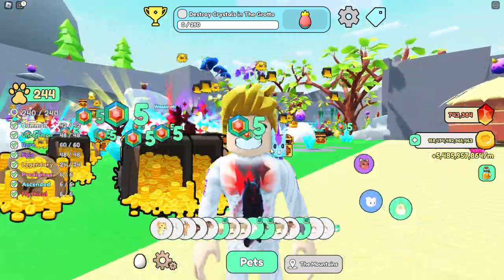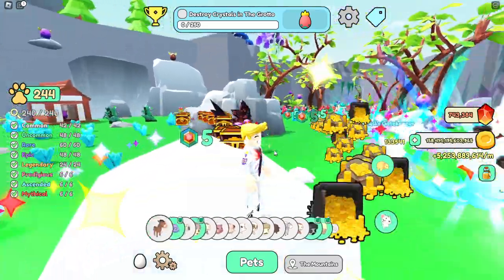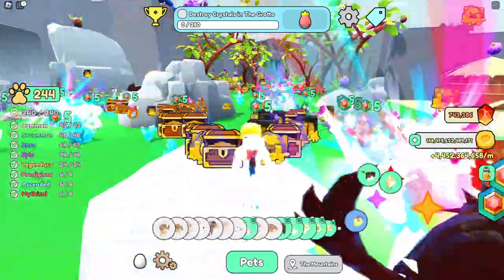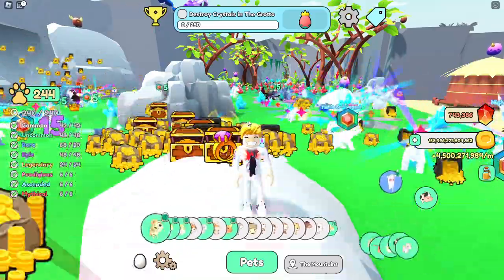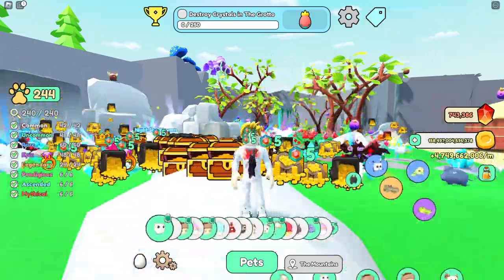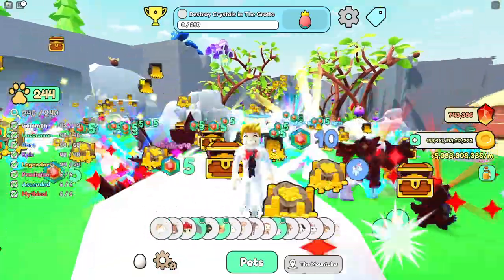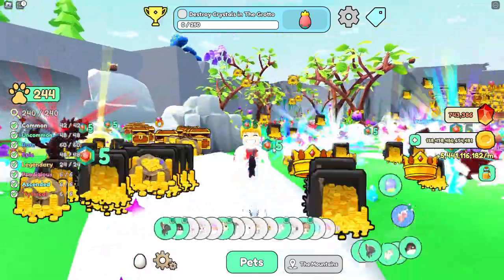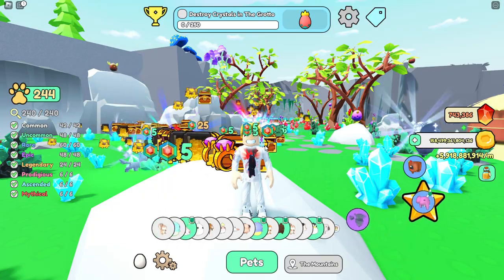There is one more very important thing I forgot to say. When an exotic crystal is broken, you get points for it. But it's not only you that gets points — every player who has a pet in that area will get the same score. This is why if many players are collaborating, you can really farm and get a lot of score. And not only that — you can also increase your gold income together. If you gather up and farm exotic crystals in any of the end areas — Mountain, Jungle, Grotto, and Groove — gather together, work together, get those exotic crystals, and you are going to earn more of them and also earn more gold.